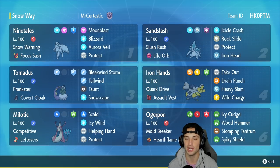In slot four we've got Iron Hands, which is just always solid on any team. It's got Quark Drive with an Assault Vest, running Fake Out, Drain Punch, Heavy Slam, and Wild Charge. In slot five we've got Milotic — I feel like Milotic is going to be a staple Pokemon in Regulation E, similar to how Heatran was in Regulation D. It's Competitive with Leftovers running Scald, Icy Wind, Helping Hand, and Protect.